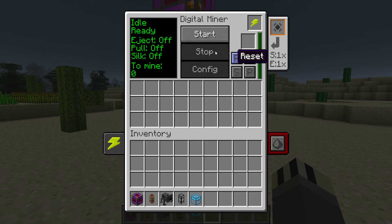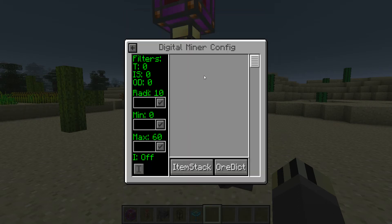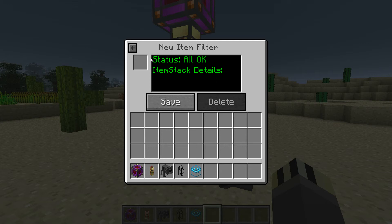If you press Start it'll do nothing - you need to configure it before it will do anything. So let's go Config. On the left-hand side you see the filters and other options. The filters up here relate to the ore dictionary and item stack modes. It has a radius of 10 chunks and a minimum height and maximum depth setting. There's also an inverse toggle if you want the opposite. With item stack mode, if you've gone down a mine and want a specific block, you can place it in the filter slot and it will find it for you.